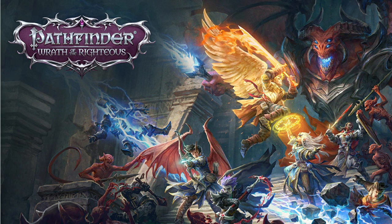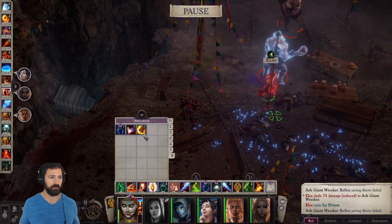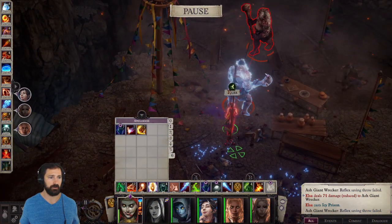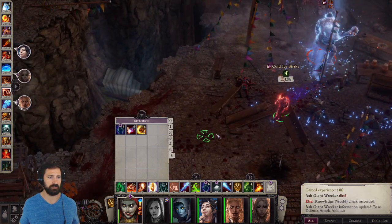Hey everybody, it's Bolshe here, back with another Pathfinder Wrath of the Righteous build video. Today we're going to be looking at the Frozen Heart. This is my take on a build that uses the Winter Witch Prestige class — a cold magic specialist that has really high DCs on its saving throws, does respectable damage, and has some great CC.